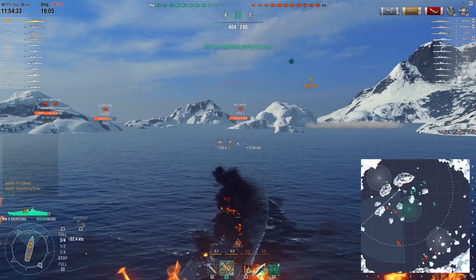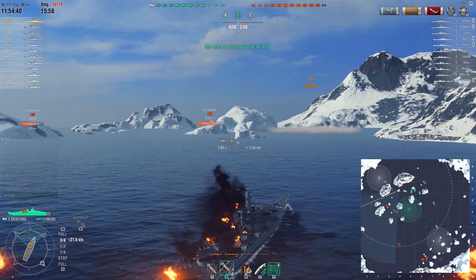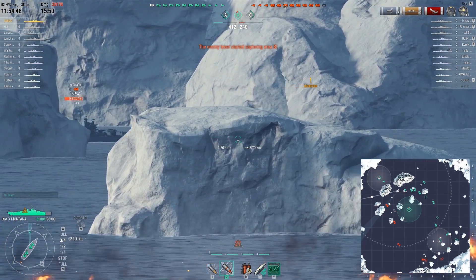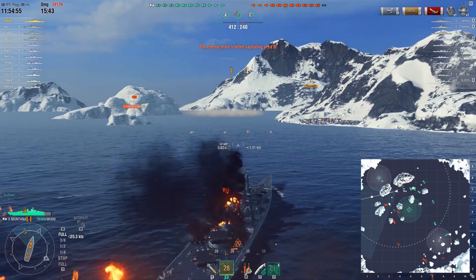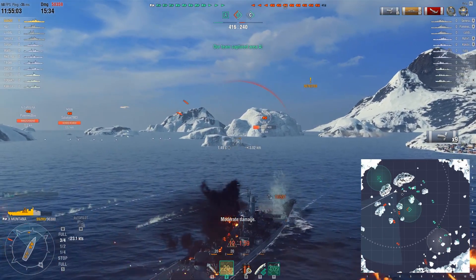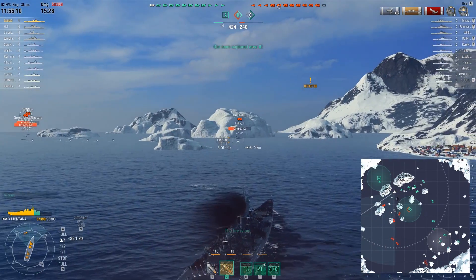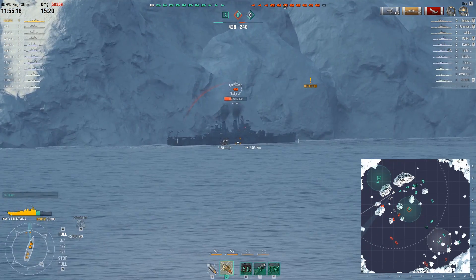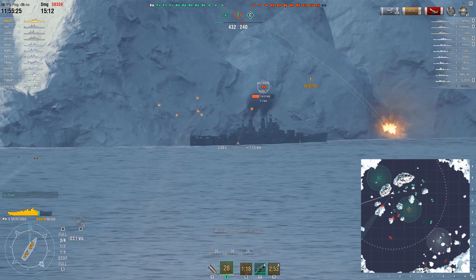The Baltimore is going behind an island, so he's not really a viable target at the current moment. The North Carolina would be if he wasn't sailing away. The target is switched to the Baltimore - hopefully this iceberg doesn't catch the shells. That's probably why Gabi is hesitating to fire. Suddenly torpedoes! The salvo was very good, but he still takes one of the torpedoes, which is unfortunate. But that was a 20,000 damage salvo on the Baltimore without a citadel hit - quite a shot. The Baltimore ran aground! Wow, this guy is dead. Bye, Baltimore.